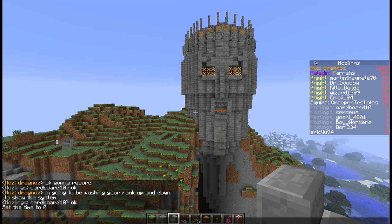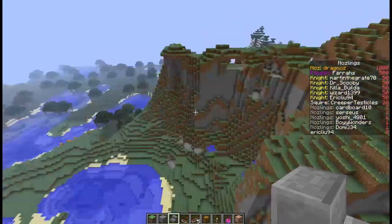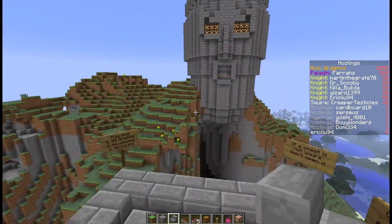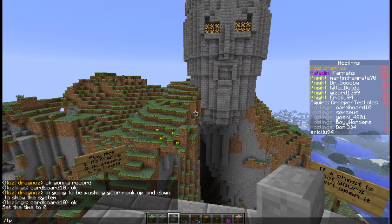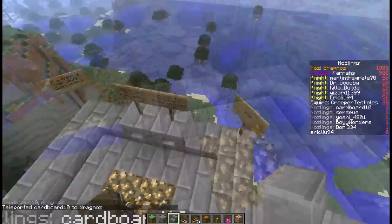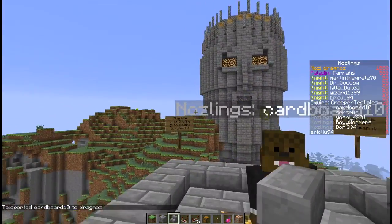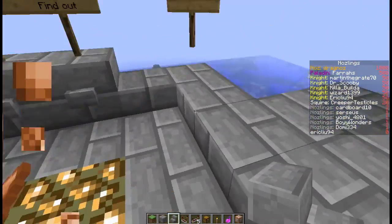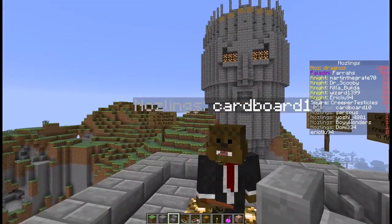At the moment unfortunately none of these people are online except for cardboard10. So I'm going to show you just how the system works by bringing him to me. I'm going to teleport cardboard10 to me. Here is cardboard10 — you'll also see that on top of his name he's got 'noslings' and then his actual name. That's the team he's in.